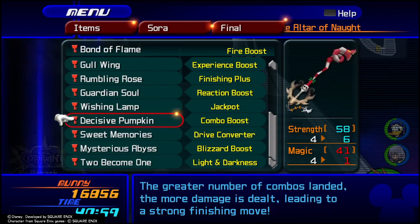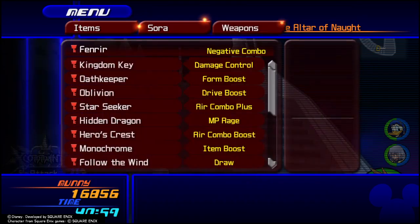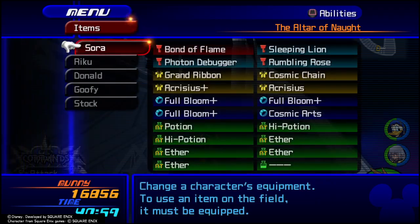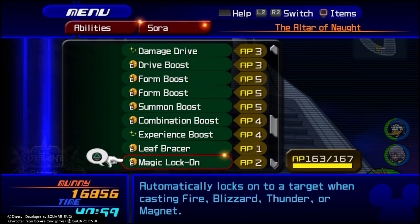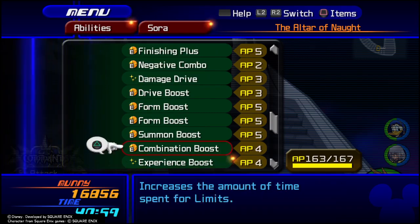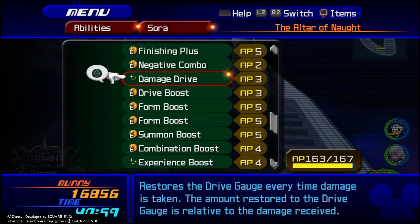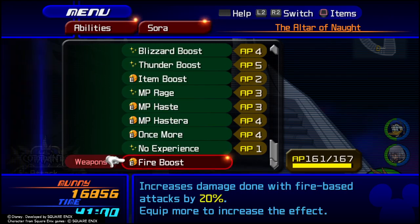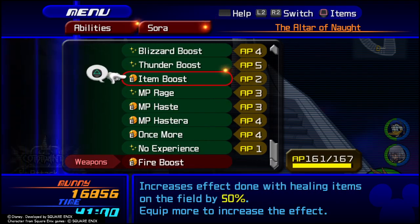I wasn't thinking about this. I'm actually going to equip the Bond of Flame for this one — I think you know what that means. Keep negative combo on... actually, no, I'll remove negative combo. Anyway, his abilities haven't really changed since last time, except he has gained Thunder Boost, but I have not equipped that.